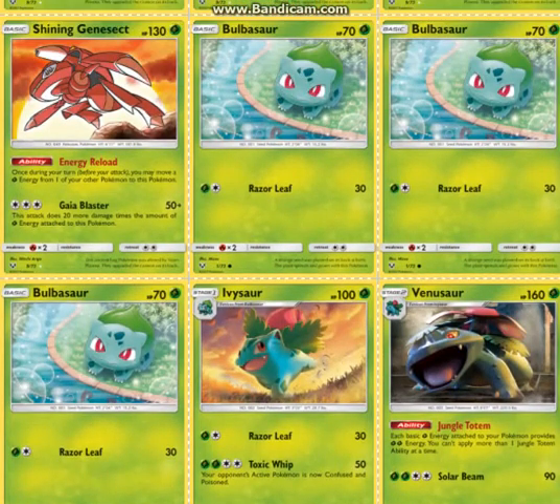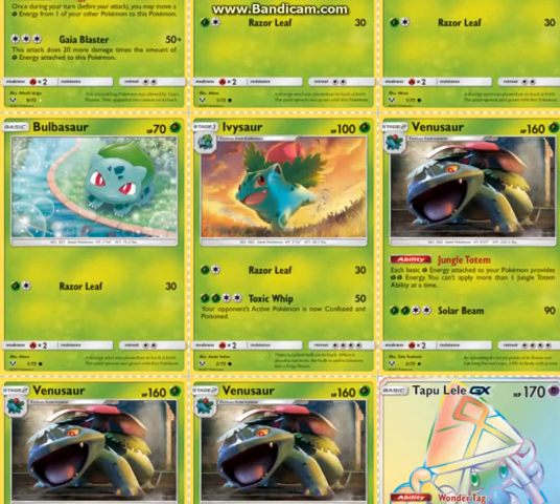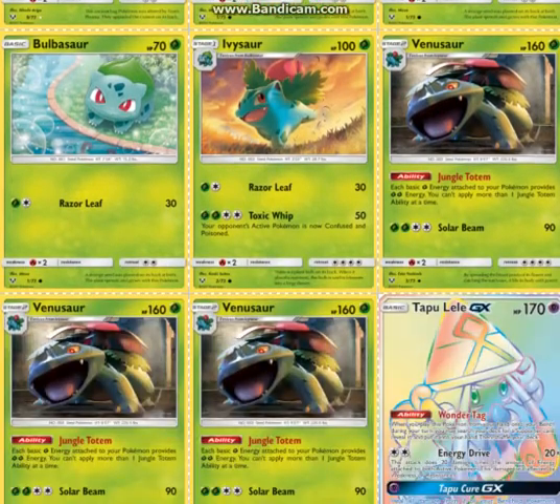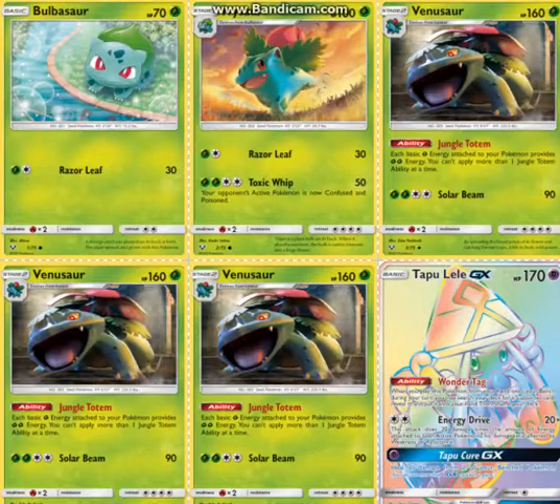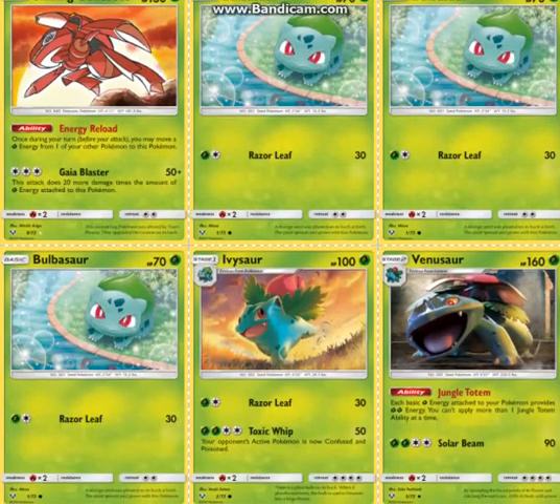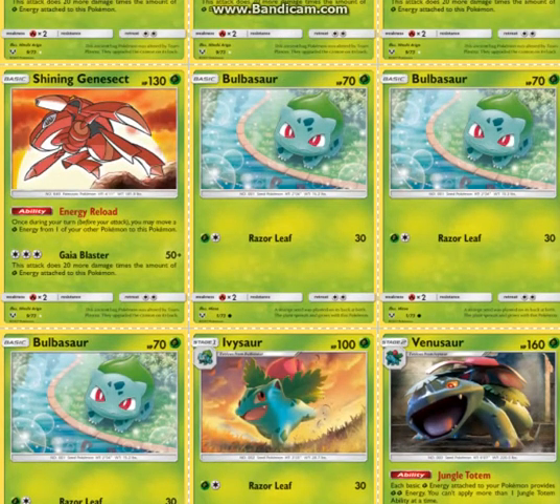3 Bulbasaur — I believe this is the only Bulbasaur in format, that's why we have to play it, unfortunately. And the Ivysaur. If there is a better Bulbasaur or Ivysaur, I'd recommend playing them, but I think that's the only one we have. The Venusaur is great because it doubles the amount of Grass Energy you have attached. So with 3 Grass Energy, you really have 6, so you're doing 170, plus Choice Band.